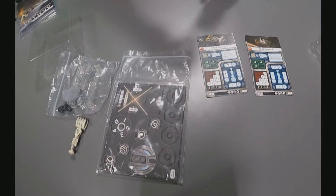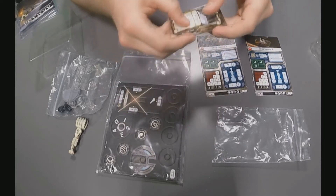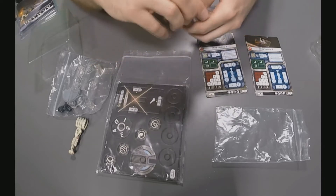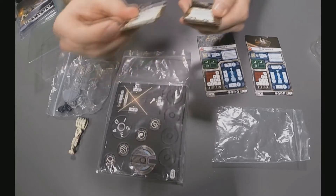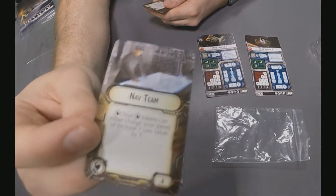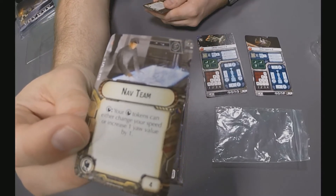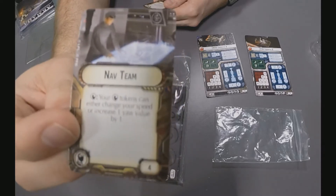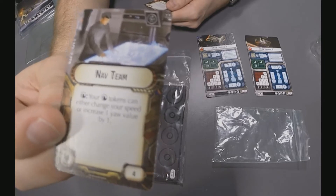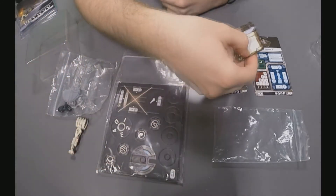The main thing we want to look at here is the other upgrade cards included in this pack. You get eight upgrade cards in total. First up, we've got the Nav Team, which allows your navigate tokens to either change your speed or increase a yaw value by one — giving you more options than would normally be the case with a navigation token. Four points, pretty cheap.